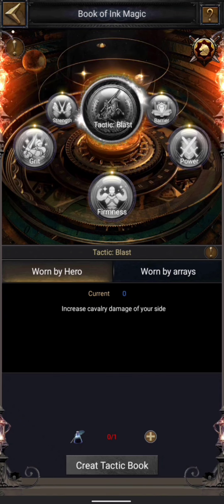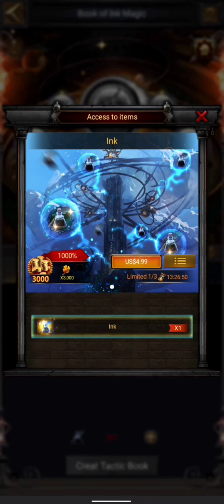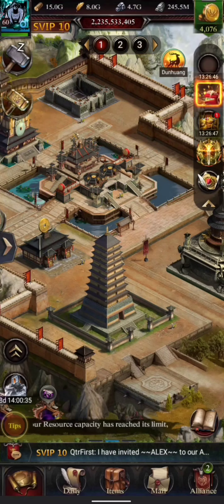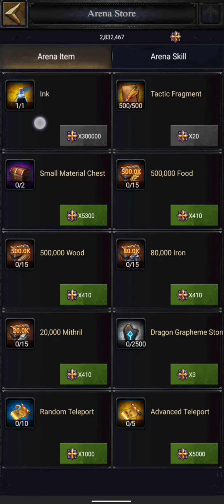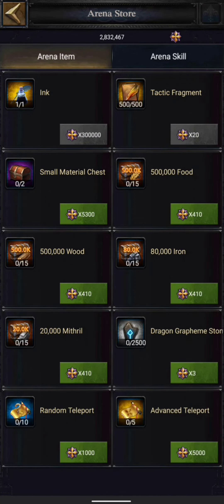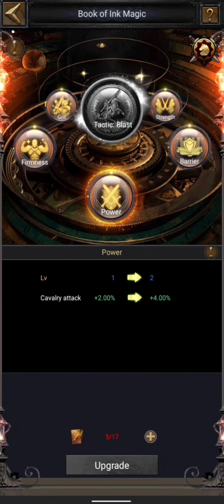We will also equip them on heroes and see how that works. There is also one thing I noticed that I didn't like — we'll talk about that too. In order to unlock a book, you need a resource called ink. The easiest way to get it is a five dollar pack for one ink, or you can get it for free from the royal arena store — you can buy the ink once, either once per day or once per royal arena, I'm not sure. You can also get tactic fragments — 500 of them — from the arena store if you have the required points.